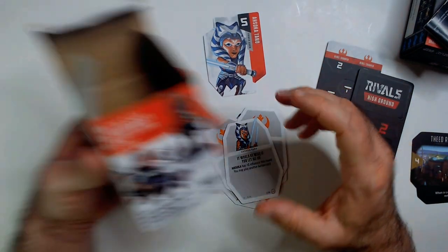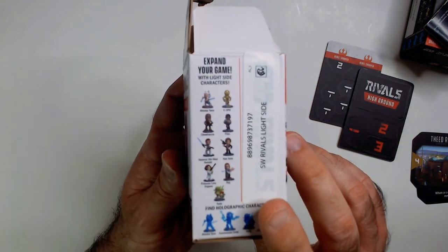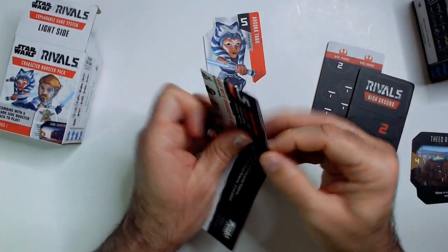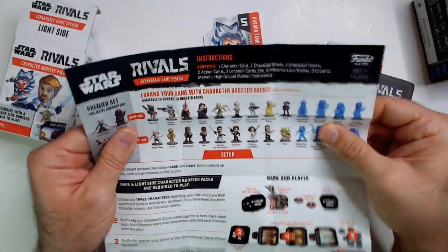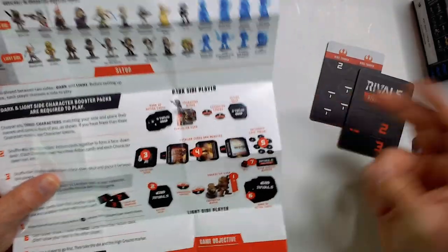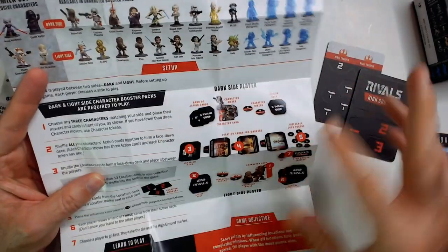It looks like it might be a short game, but it didn't come with a character. It's supposed to come with these little tiny character movers so you can play the game, but it did not. The dark side is the same thing - we'll still take a look at the cards. That is unfortunate. Luckily it was only two bucks and not full price - I think full price was like five dollars.